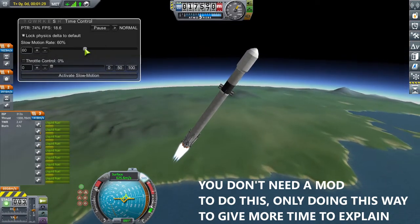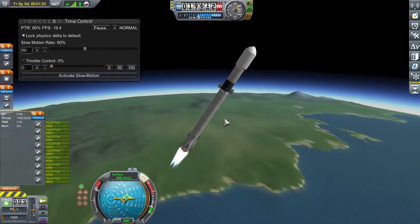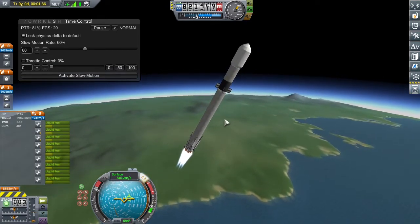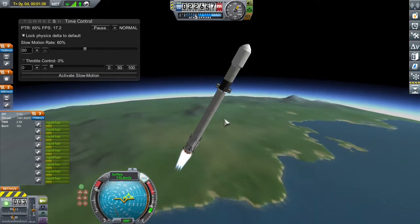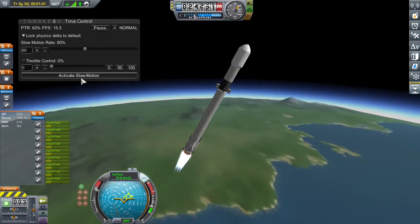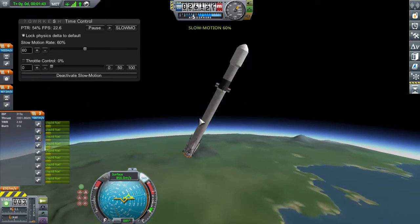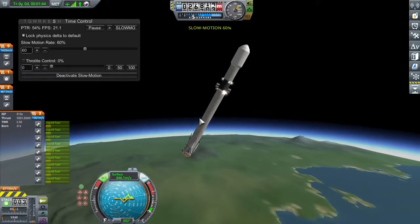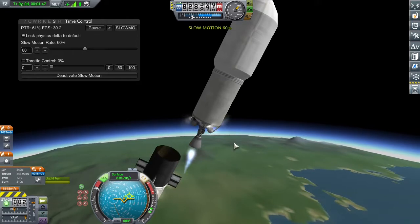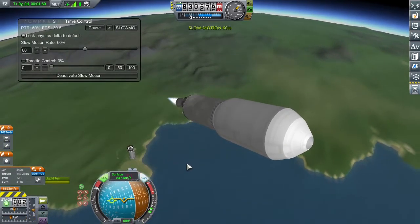I'm going to bring the mod to show you how to actually fly this thing, because it's not easy. We're going to reduce this to like 60% of normal game speed because we are almost at separation — there's a good chance the upper stage is going to spin out of control because we are too low. So at 35 to 33 seconds when I separate, I cut all the engines, CSS, and separation. The moment I separate, I just activate the engine and switch back to the booster with the bracket key.